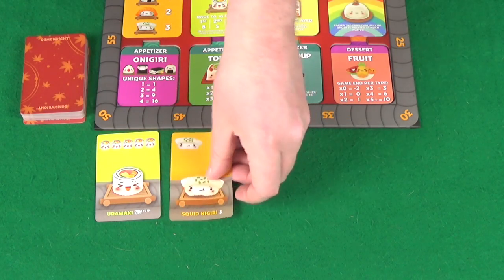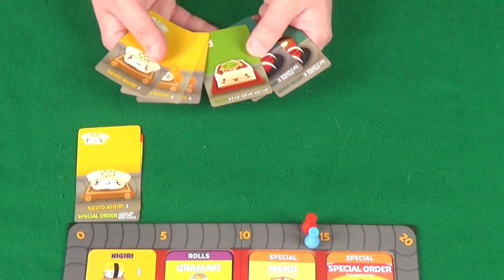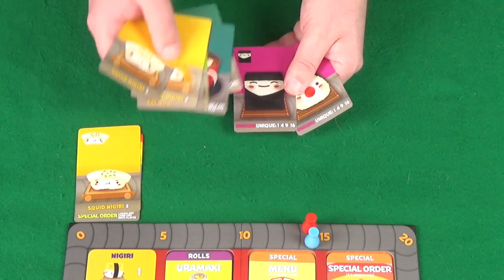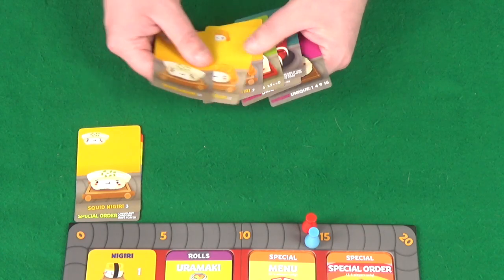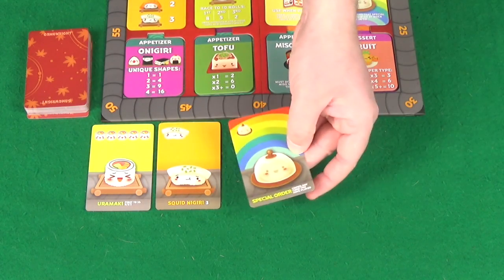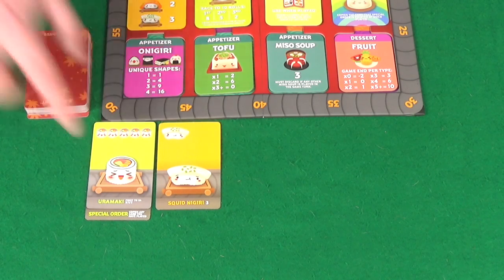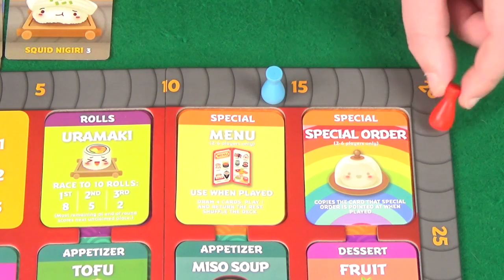We've still got squid nigiris. The tofu looks pointless and the miso soup is risky since there's one in the other hand. The onigiri could be 4 points for 2 unique, which is 2 points per card. Three points per card on the squid nigiri seems better. Pixel reveals a special order used on her Uramaki — that takes her immediately to 10, scoring another 8 points and moving her to 22.